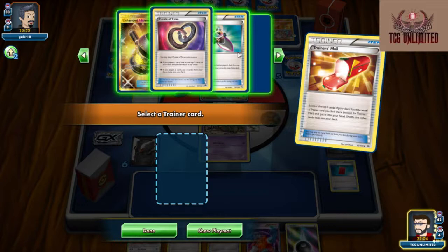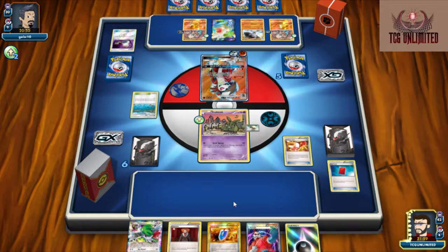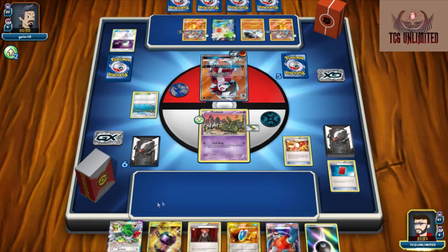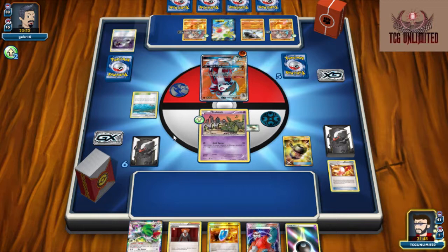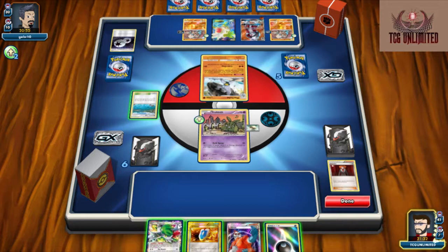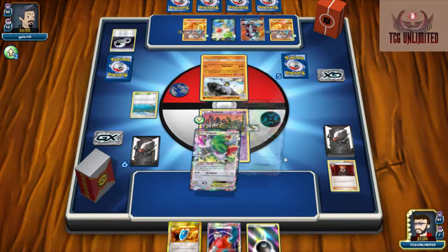I want the Enhanced Hammer — I have the very nice secret rare Enhanced Hammer, I only have one, unfortunately. So we're going to Enhanced Hammer and get rid of that Double Colorless Energy. Then I think what I want to do is Lysandre this Machoke again and play our Shaman for three cards.